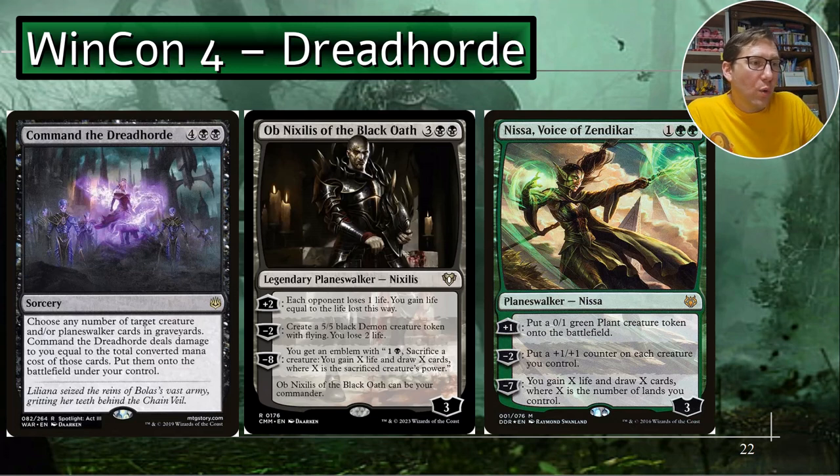Win con number four: Command the Dread Horde - four black black sorcery. Choose any number of target creature and/or planeswalker cards in graveyards, including yours and anyone else's. Command the Dread Horde deals damage to you equal to the total converted mana cost of those cards, then puts them onto the battlefield under your control. You choose which ones, so you won't take more damage than your life total can handle. We want to keep boosting life total. This will let you take control of the board and probably take someone out on your next turn.